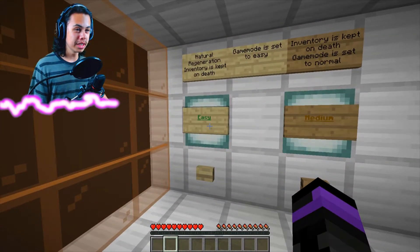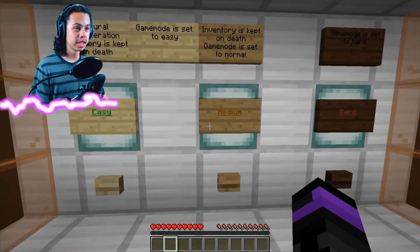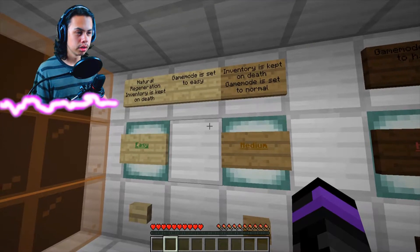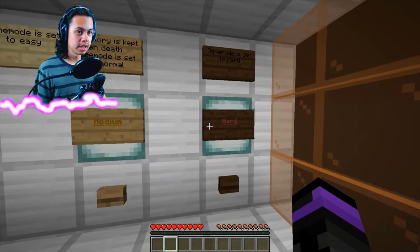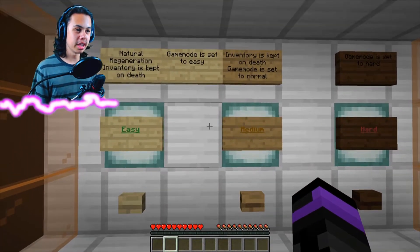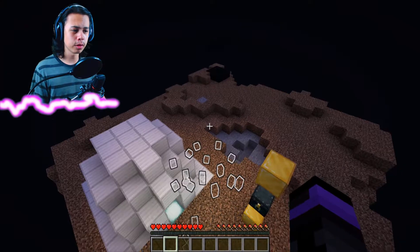Natural regeneration. Inventory is kept on death. Game mode is set to easy... game mode is set to normal... game mode is set to hard. We'll probably go medium. That seems like a good thing. Medium is a good difficulty.